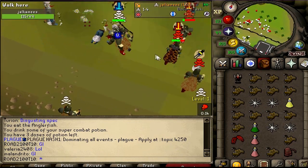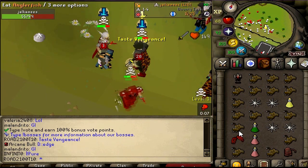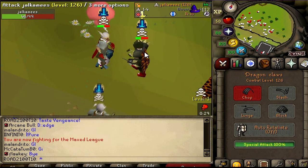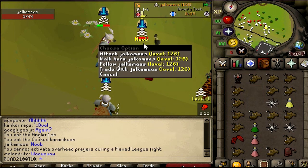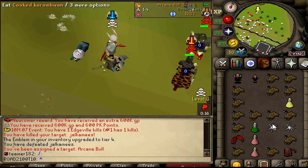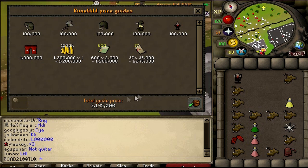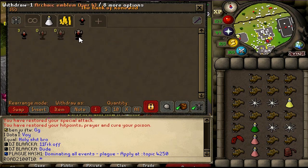This target is in full dragonhide, infernal cape, everything. Seven seconds until my vengeance... don't kill me please. I survived that vengeance — oh my god, we actually got him! Jesus christ, that was so insane. Tier 1 PK'd and tier 4 emblem! Full dragonhide, dragon boots, everything. 9 million — full dragonhide is 4 million, 1 mil per piece. Tier 4 slot unlocked — should we go for tier 5? Let's go!